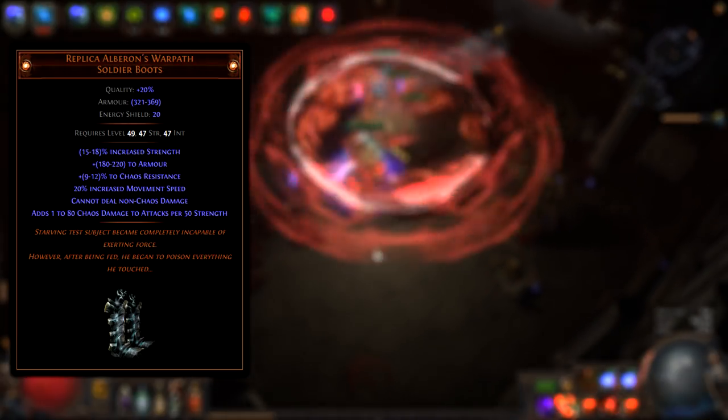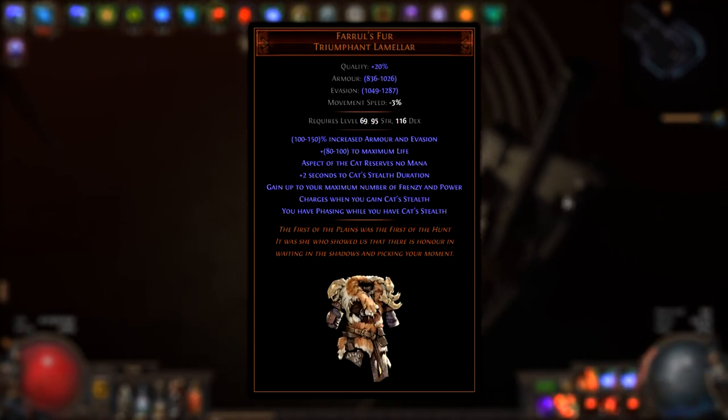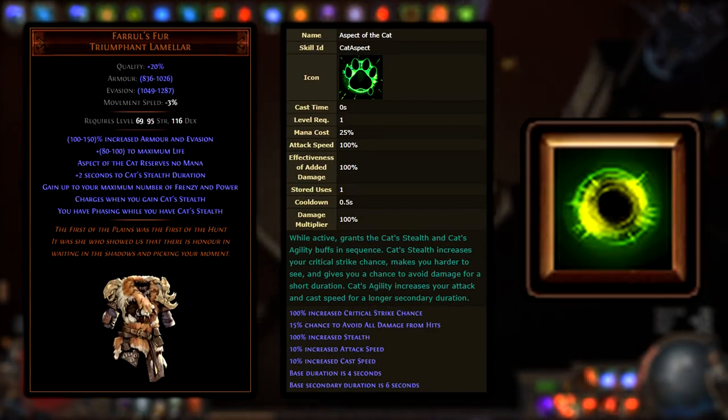Replica Alberon's Warpath, Repentance, and Crown of Ises are mandatory items in this build. Feral's Fur is also mandatory, because of the free Aspect of the Cat and Frenzy Charge sustain.